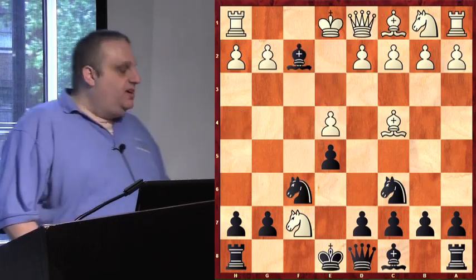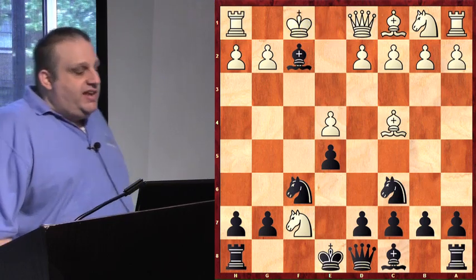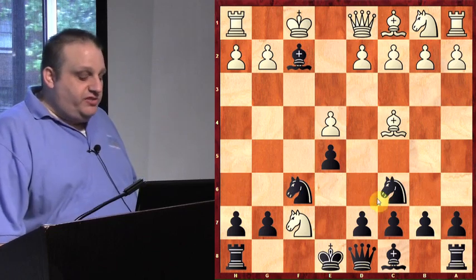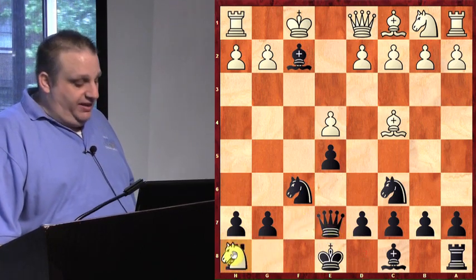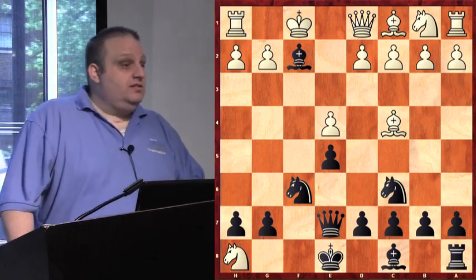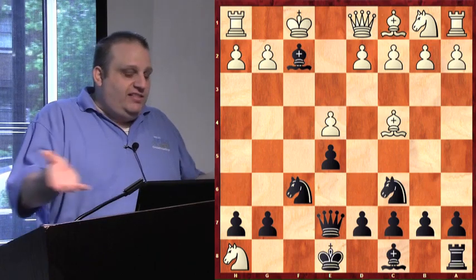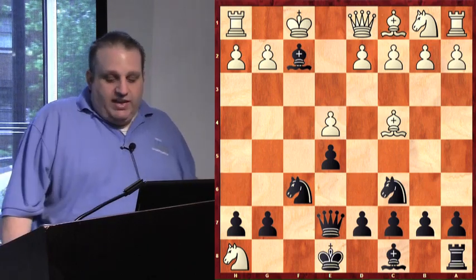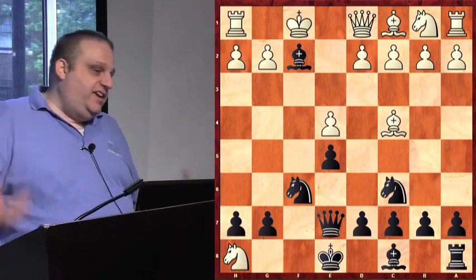Arjun didn't take my bishop — Arjun played king f1. My queen was attacked so I moved it, and then Arjun took my rook. I forgot the theory because I looked at it 25 years ago. You kids didn't know this position 25 years ago either, so you can't blame me.